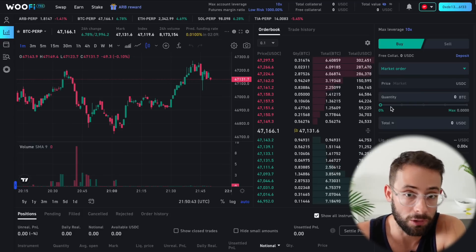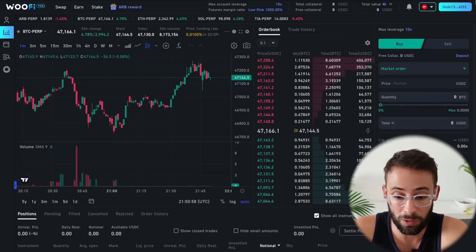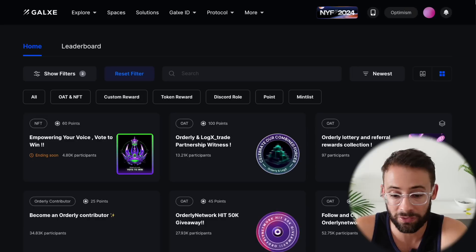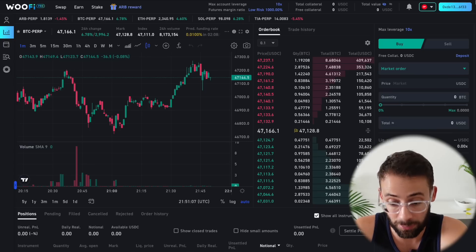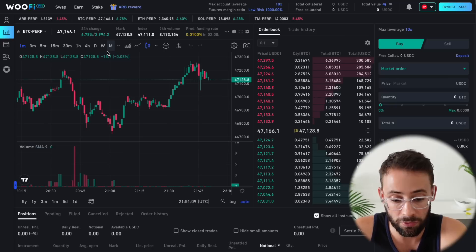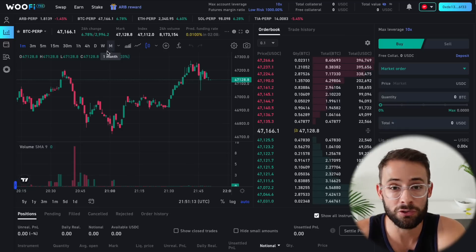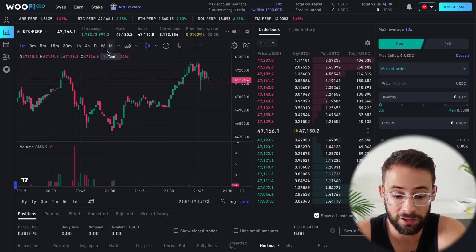Those are the basic steps to qualify for some Orderly tokens. If you don't have any money to put towards this, just complete their social quests on Galaxy and Zealy. If you do want to allocate some capital, then trade on WooFi Pro for the max airdrop qualification. Hopefully you found this tutorial helpful — always do your own research before interacting with platforms like this, and good luck.